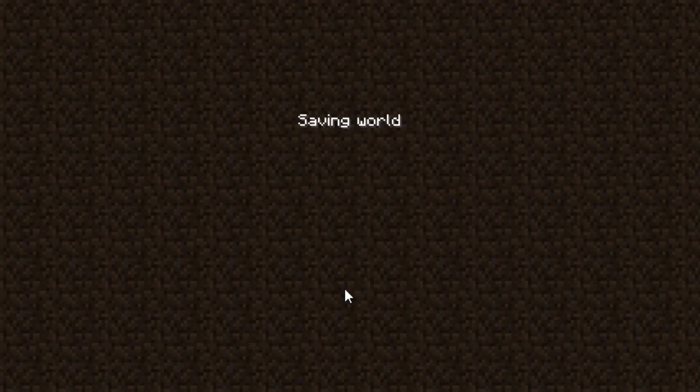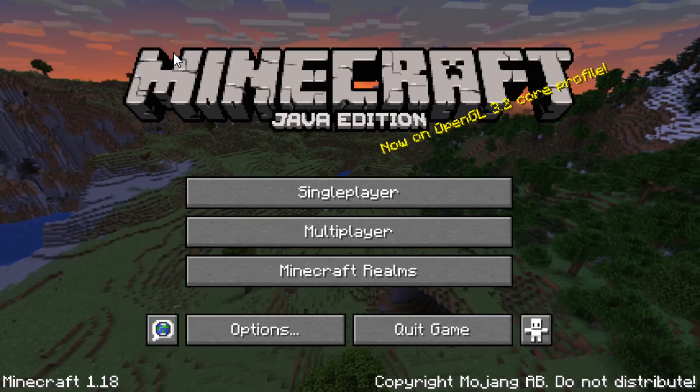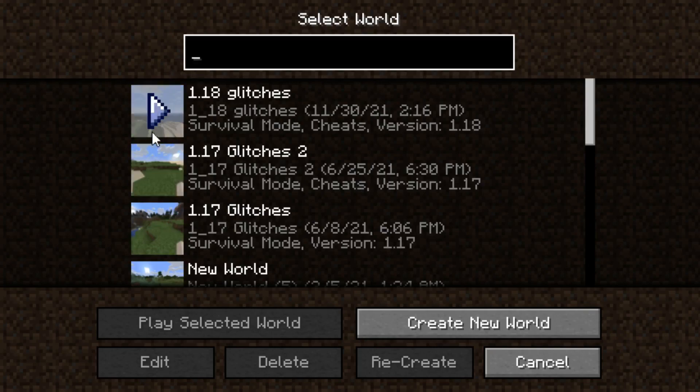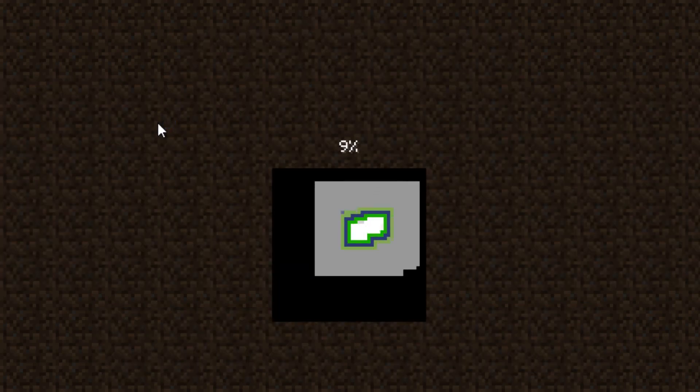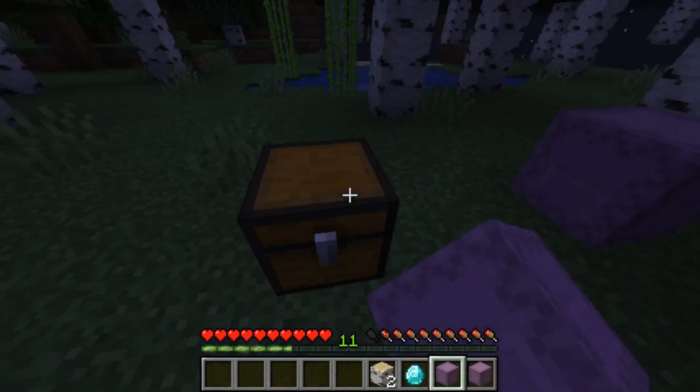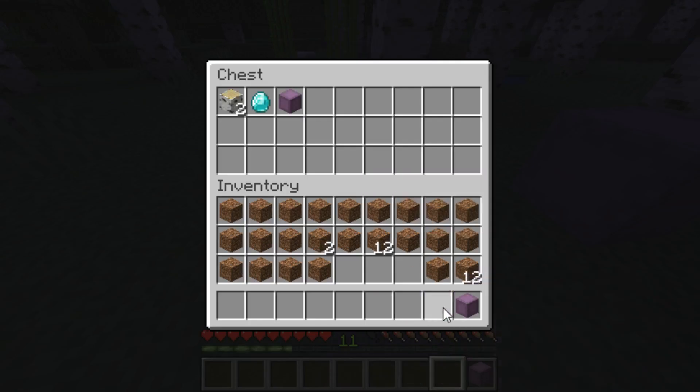Save and quit, go back out — you can see it's Minecraft 1.18 — then go back into single player and load back in. As soon as I get back into the world, I'm going to go into my chest and dump everything in it.